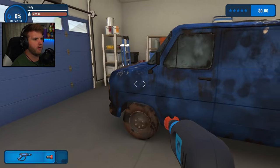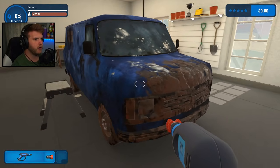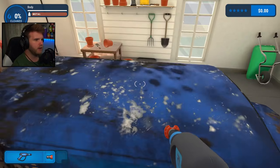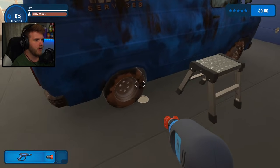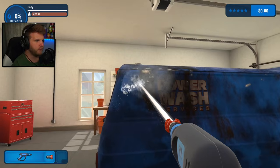So we are going to be power washing this car — it looks like the wheels are a little dirty. We can get on top of this thing if we need to, and clean the top just like that. It's our own car — we got to power wash our own car.